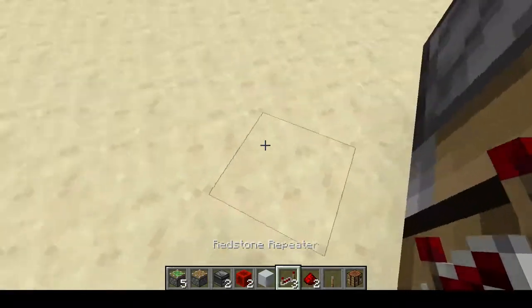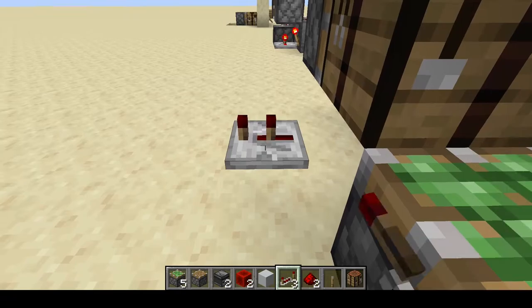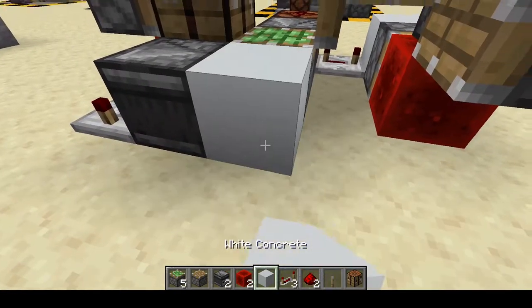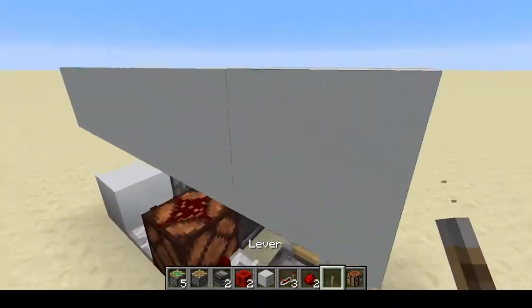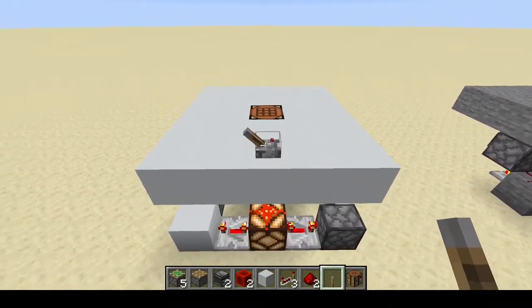Now let's continue by placing in one repeater going outwards from that block right here and set it to two ticks. Then we're going to need an observer here going into a block with one redstone dust on top. And then we're done. We're just going to place in the lever here and it's going to work.